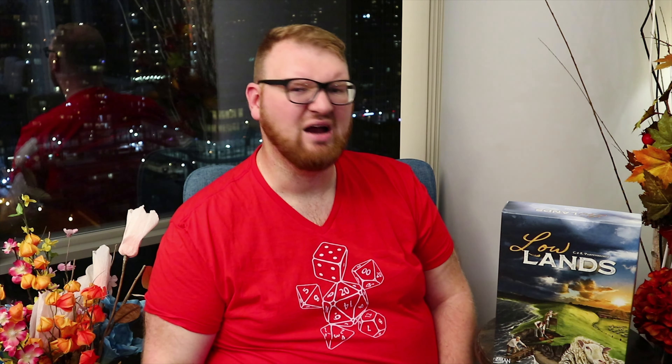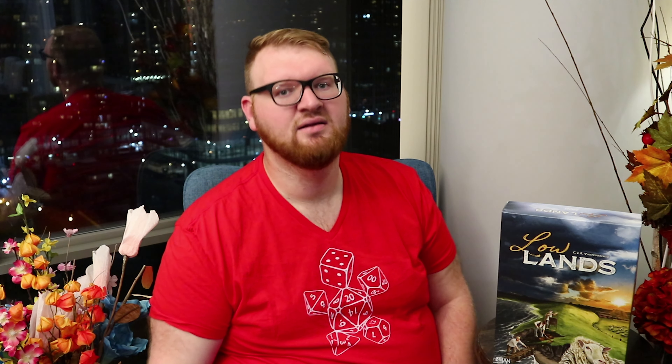The pieces for the dike are really cool. The water tokens stack on top of each other and then the dike pieces you build across each other and let them stack up as well. The water pieces are really cool but the dike pieces I think could have been a little bit more thematic. Then on your farm board you've got your little bits of fences and sheep that you're going to expand.